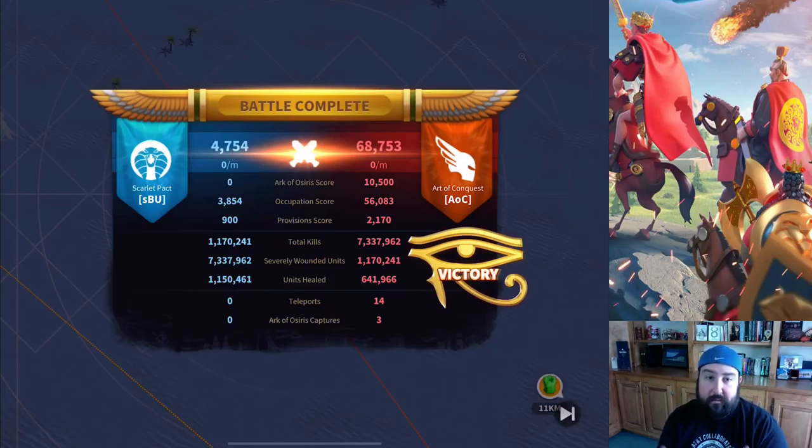This is pretty cut and dry, easy win. Priorities are: Obelisk, Shrines, Altars, Ark of Osiris, and then having your armies up front. Total kills: 7.3 million. Ronnie had 5.1 million of those, so he obviously had the bulk of that. Everybody else was just kind of waiting in the wings to get the scraps from what he was pushing away as he was wading through the masses.